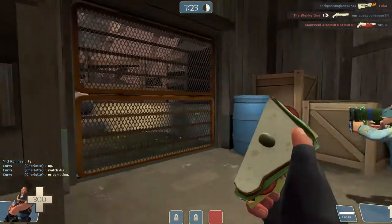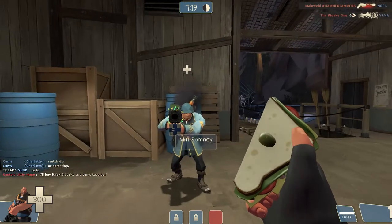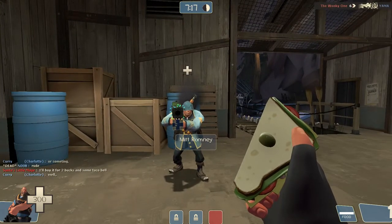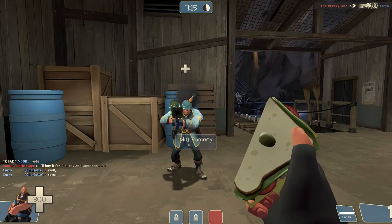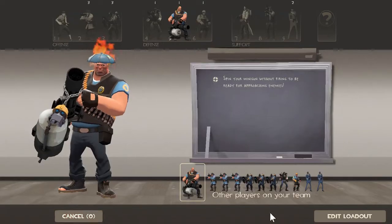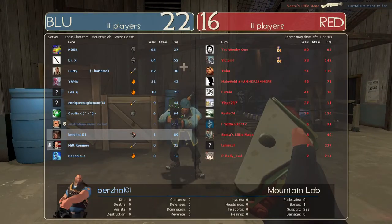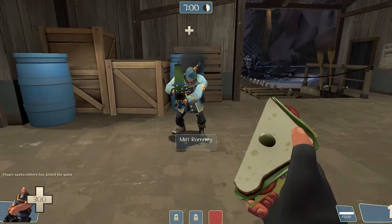I'm going to teach you how to score hole in this video. Basically, what you need is a friend that's going to damage himself with either Soldier, Demoman, or some other class that can damage yourself. And you need a Heavy with a Sandvich, which is this. The concept is that every time you heal somebody with a Sandvich, you get a point. Reserve by one point right now, and he will start damaging himself.